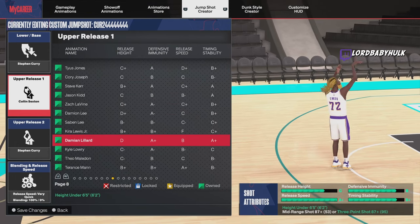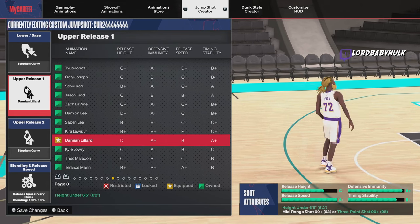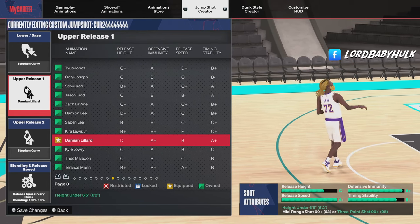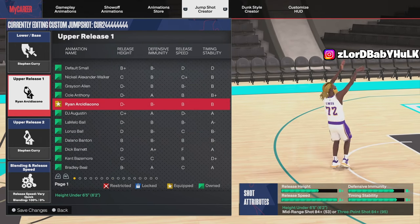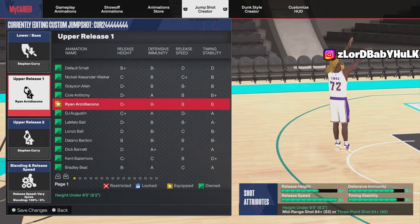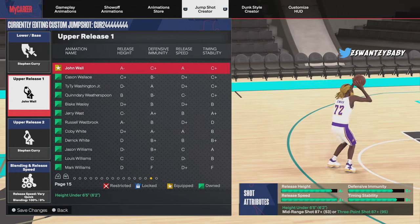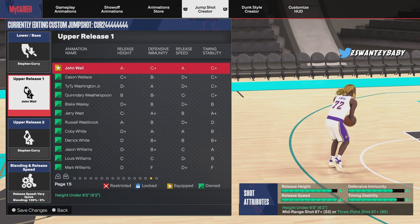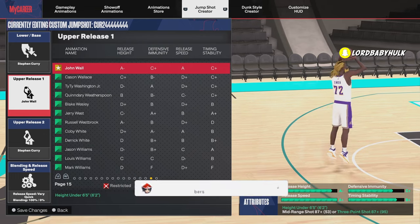Lillard is another great release that comp guys use, but again it has a low release height so you really have to mix it with another one that has a high release height. Now this one here — look at that good release height, A-minus — this is really top tier.